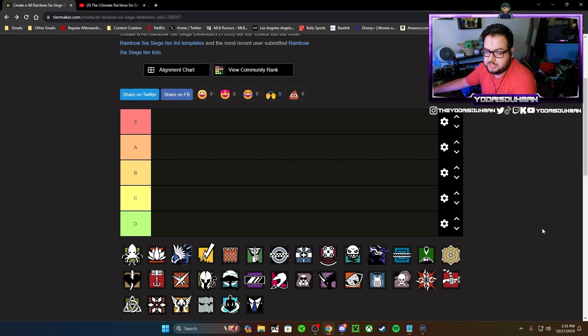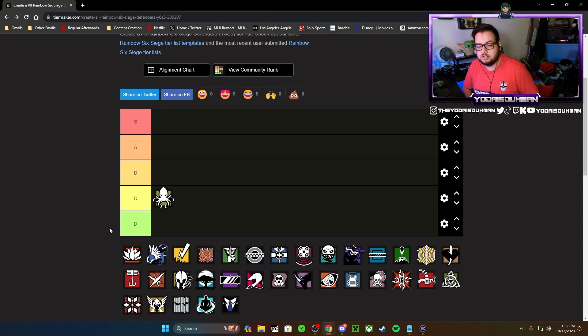We've got the list here on tiermaker.com — I'll leave a link in the description if you want to make your own. Starting off with Alibi: last time I put her in B tier. This time around she's lost her 1.5 scope, which I think is really the only major change. Overall I'm going to put her in C tier — there are just better defenders out there and her prismas aren't the greatest, so her kit puts her in C tier this time.